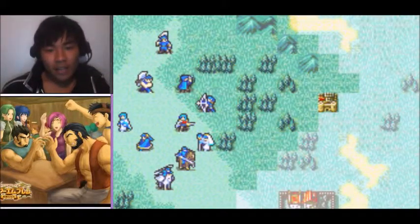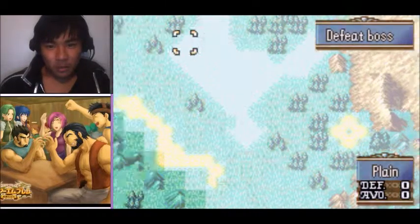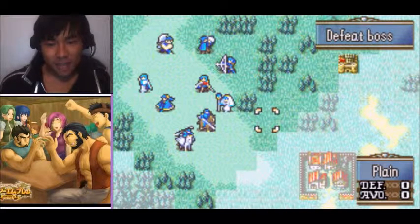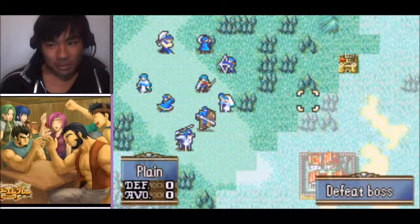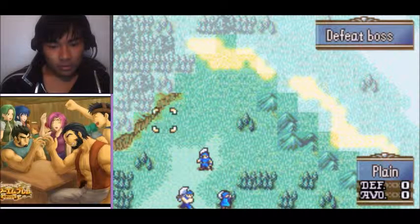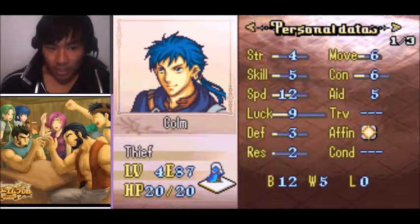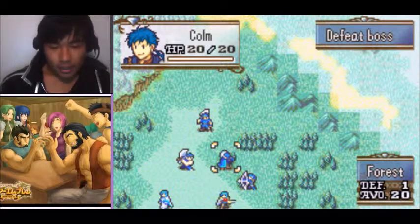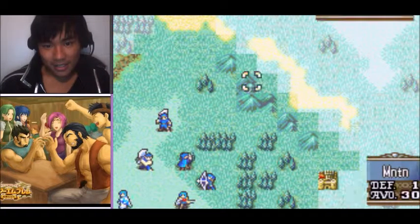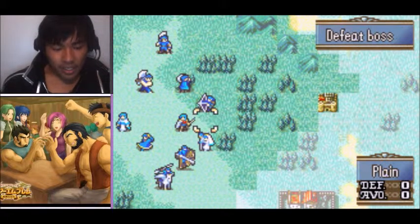I'm pretty set with this formation. There are a few things I want to point out — this is fog of war. Basically, depending on where your units are, you can only see a certain distance. The average unit can only see maybe four spaces away. However, units such as Colm who is a thief — only thief classes have this ability — can see eight spaces away, twice the range.